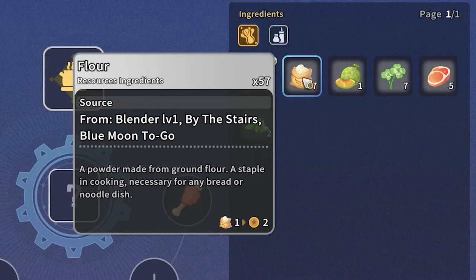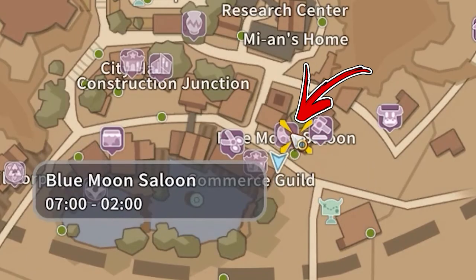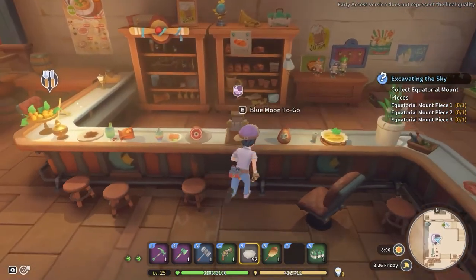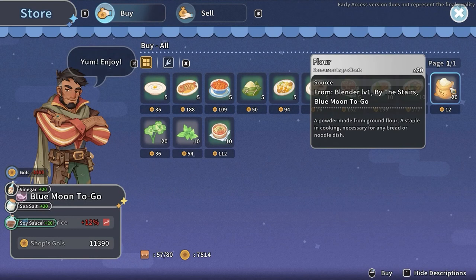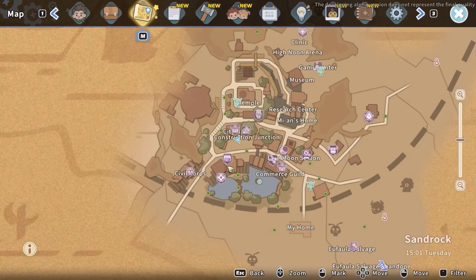The second ingredient is flour. The easiest way to obtain it is by visiting the bottom right side of the city, where you have to enter inside the Blue Moon Saloon. Inside the building, interact with the Cash Desk, from where you will be able to buy up to 20 flour each day for a price of 10 gold each.